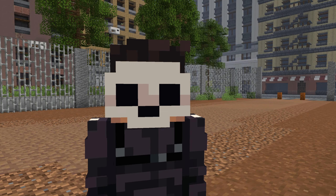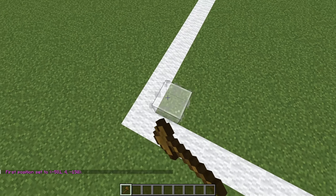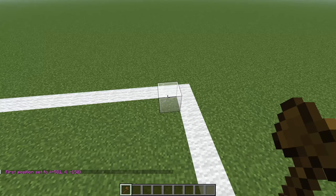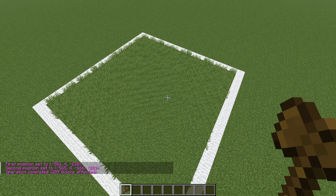Because we are using WorldEdit we are able to make large edits to our world with simple commands. If I take my WorldEdit wand and make a selection of this area here, I can then use the command set grass to fill the entire thing with only grass.